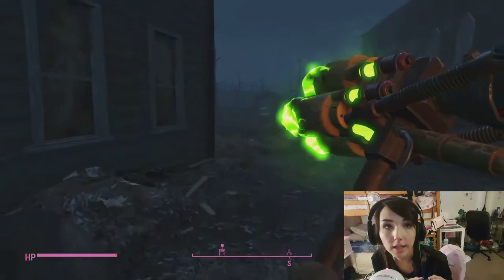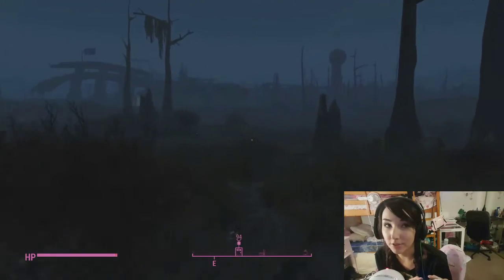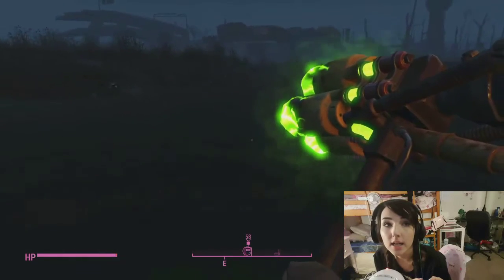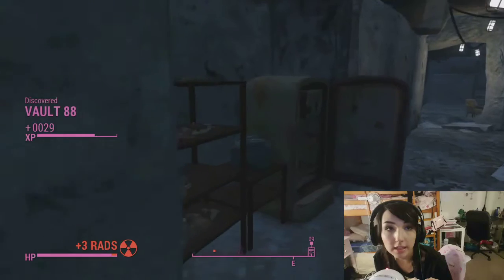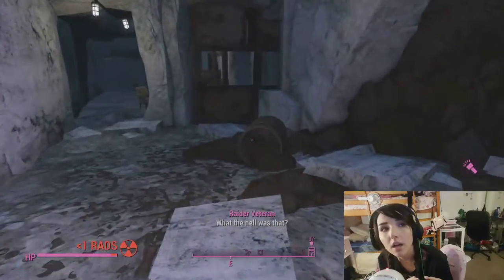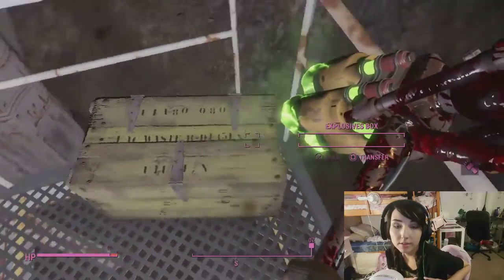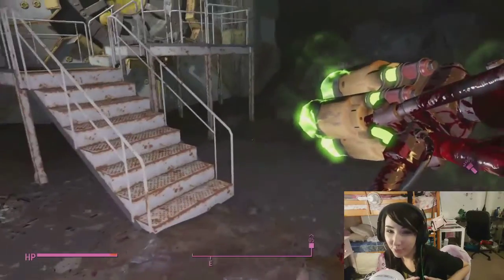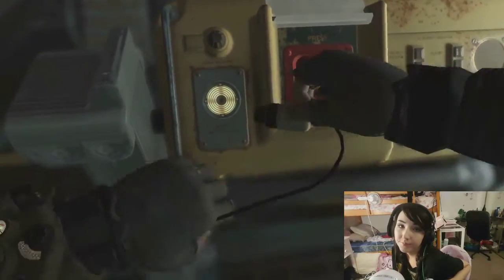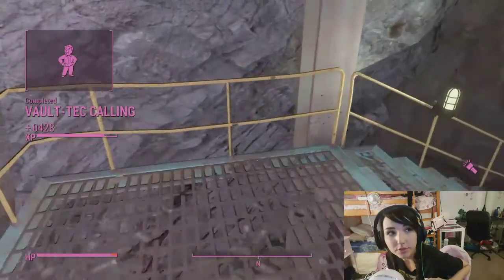So now we are headed to Vault 88to see what's going on. This is kind of interesting because I was under the impression that we could just build our own vault — like if I wanted to build a vault under the ocean, I could. I guess Bethesda decided to disappoint me again. We are at Vault 88. I can't see because I don't have my little light on. Can I kill this thing? Should we open the vault doors? It's probably what they want us to do. I like my little socks on my hands. That's cute.